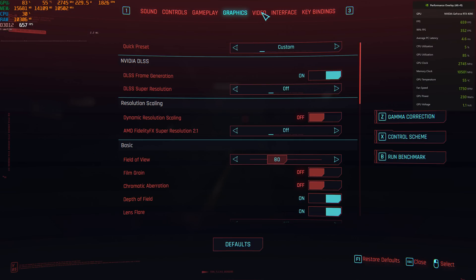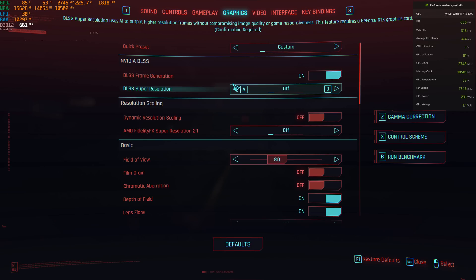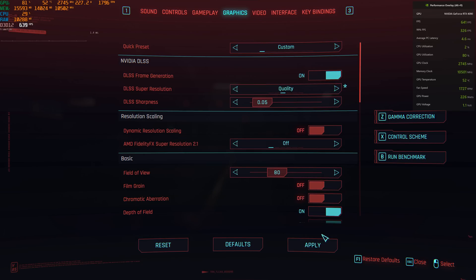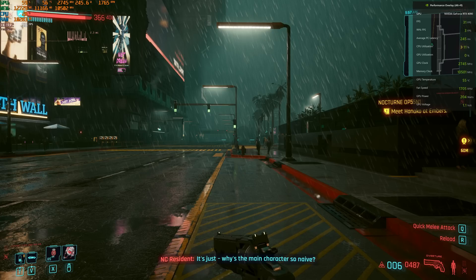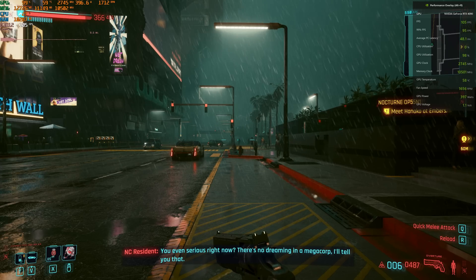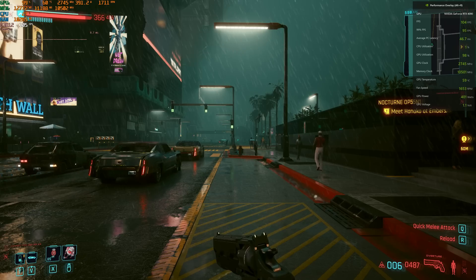By the way, if you're seeing screen tearing, I'm doing an external capture card at 60 FPS without VSync enabled, because that would throw off the frame rate and latency measurements. Now you can combine these together — if I use DLSS quality along with frame generation, let's see what happens to the frame rate. The DLSS 2 quality is going to give me more real frames, and then DLSS frame generation is going to give me more of those generated frames.